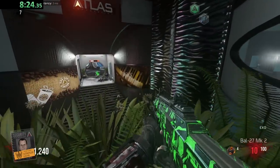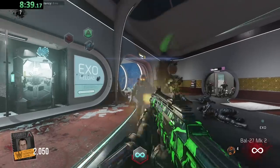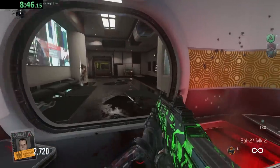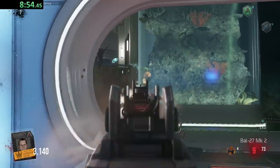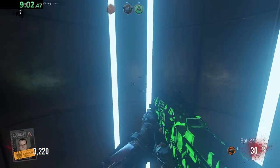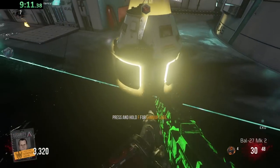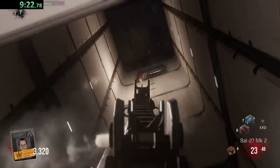We got unlimited ammo - I'll take this. We could actually buy Exo Reload. Here we go - 2000 points for Speed Cola, which is a nice quality of life thing. Speed Cola is a little bit overrated though - it's useful especially on LMGs but it doesn't flat out increase your damage like Double Tap does. If you have a choice you're always going to get Double Tap over Speed Cola, especially on solo.